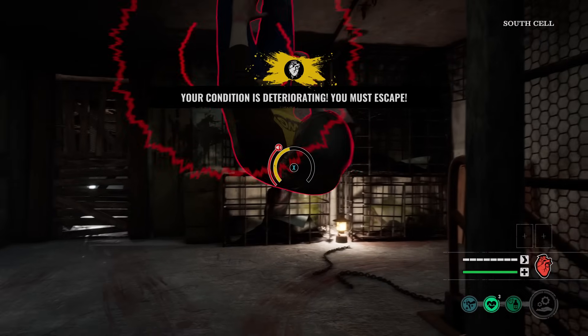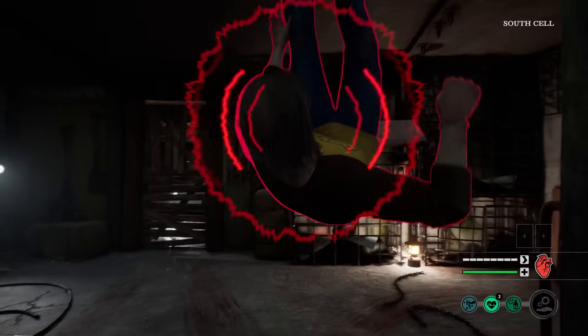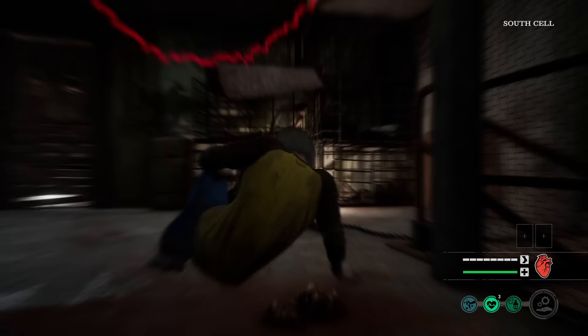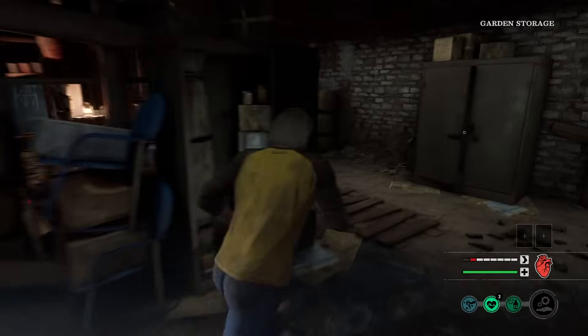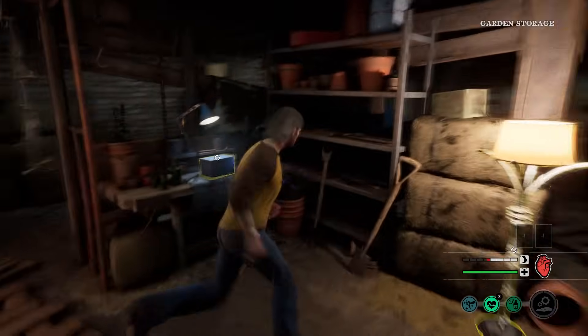Here we go. Game one, spawning in the south cell — the stinky room. Look at those rotten flesh over there. We got Danny with a level 2 ability, which gives us 60% more knowledge gained every time when we inspect an item. So we should be able to fill up our ability bar pretty quick. Let's go ahead and find out.